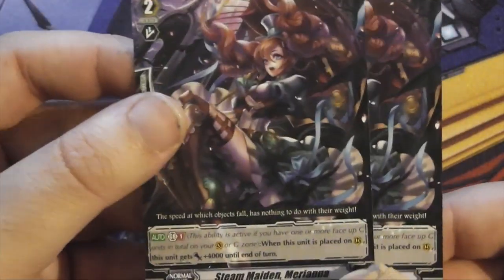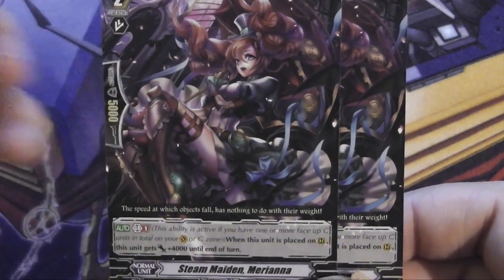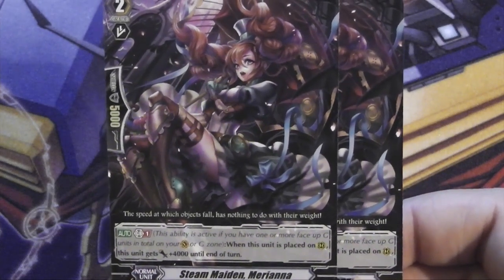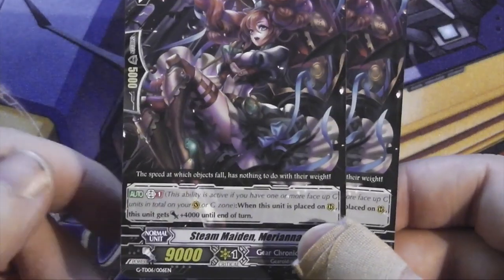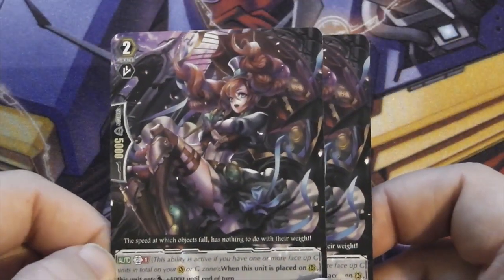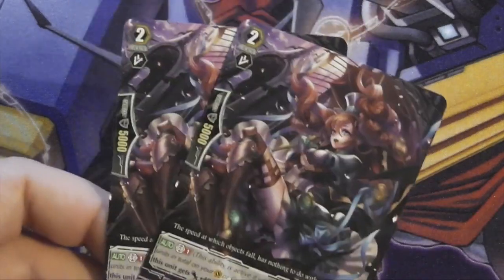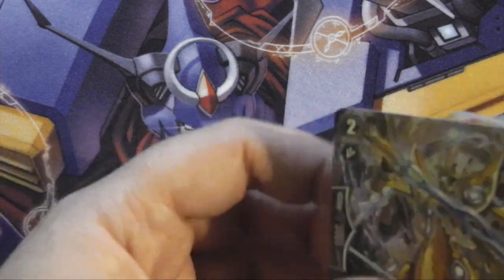Next up, two copies of Steam Maiden Mariana. Her skill is GB1: when this unit is placed on the rear guard, this unit gets +4000 until end of turn. That's pretty nice — if you Time Leap a unit and then call her, she's basically going to swing for at least 13000, and if she got any more power from being Time Leapt she might even swing for more.